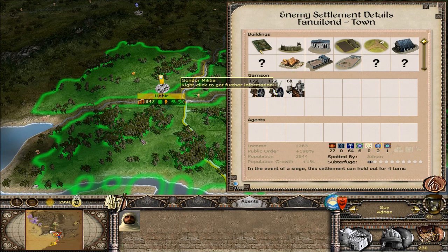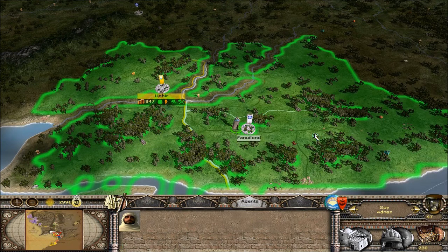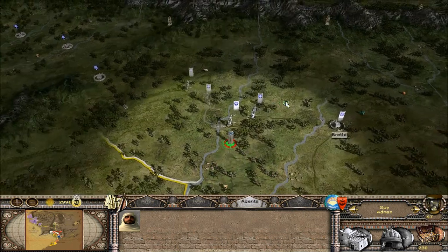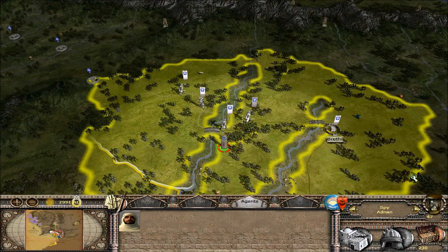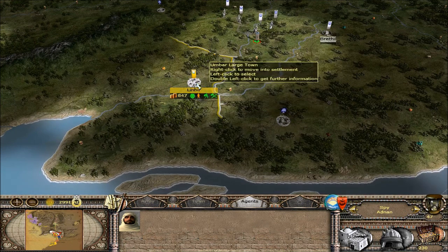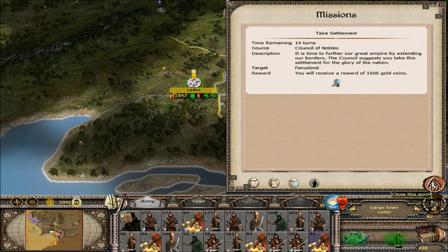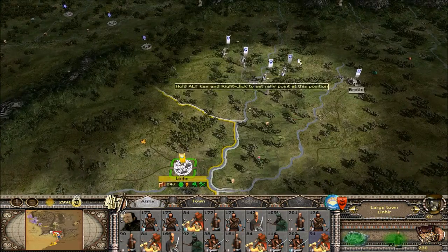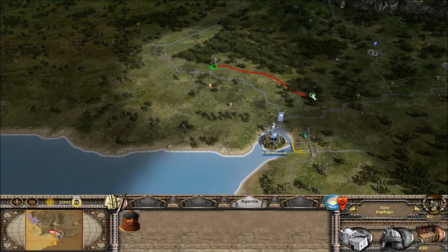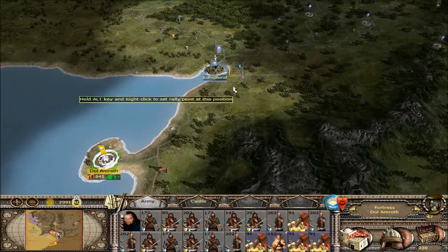Let's move this spy up here — approaching quietly. Fanuland: Gondor cav and some militia. They've got quite a few buildings here too. What kind of troops are running around up here is the next question. He's got a full stack right here — hopefully he's going over toward Mordor with that. I'm afraid to pull troops out of here to take this town to satisfy this mission, but we still have 14 turns so maybe we can wait and see what these guys are going to do.